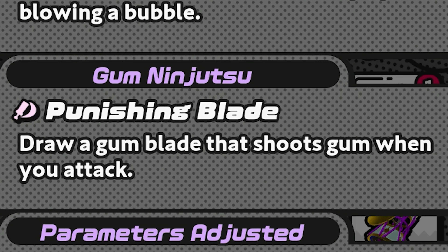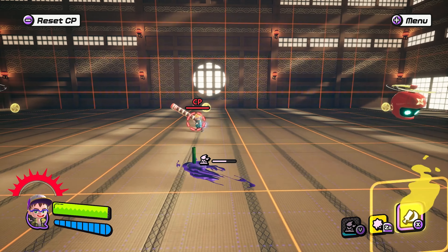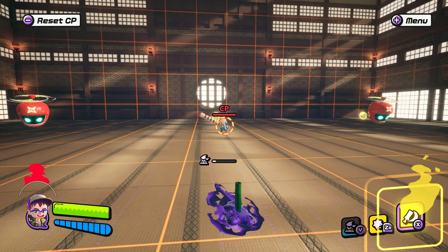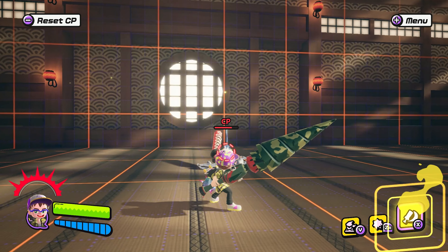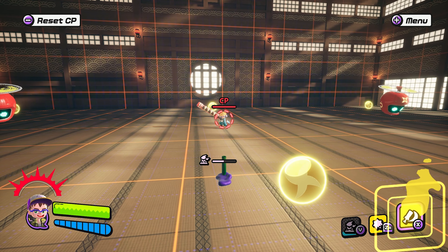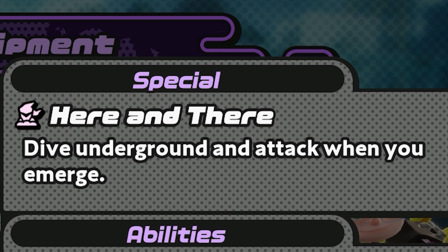Both drills share the special known as Here and There — a movement-based ability. When activated, you dive underground with a piece of bamboo sticking out to represent your position, similar to how ninjas historically used bamboo tubes to breathe while camouflaged underwater. This lasts for a limited time, but by pressing the special button again while underground, you turn into a drill that pierces forward for a single powerful strike. Used in mid-air, landing on an opponent before the dive puts them in a stagger state — like the wide attack on prop hammers — giving you a second hit.